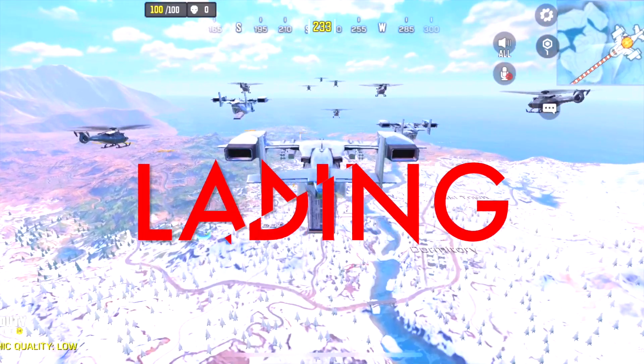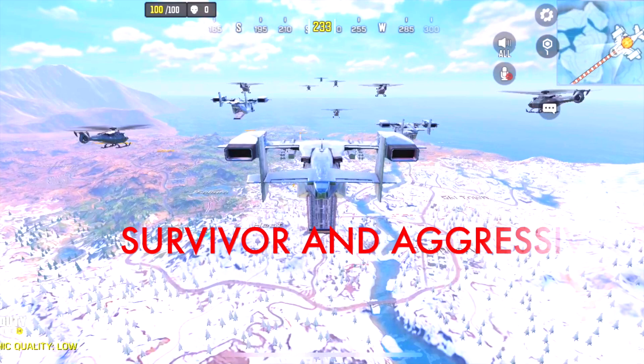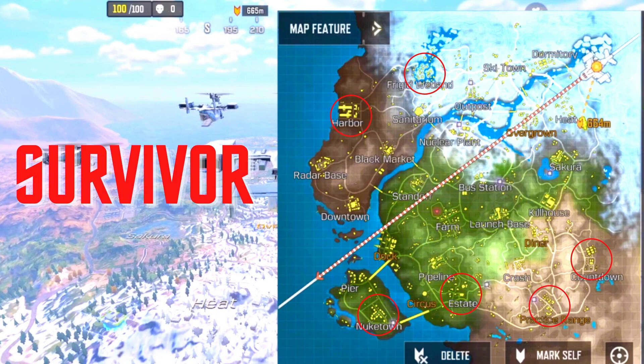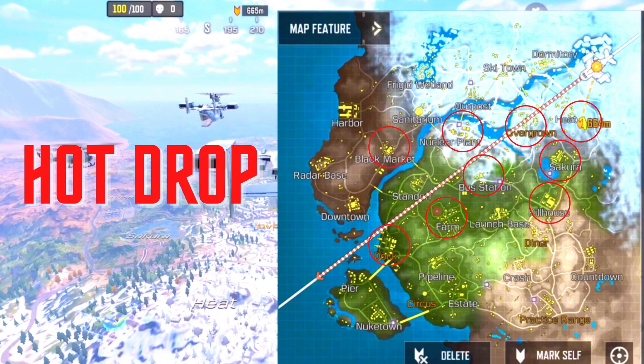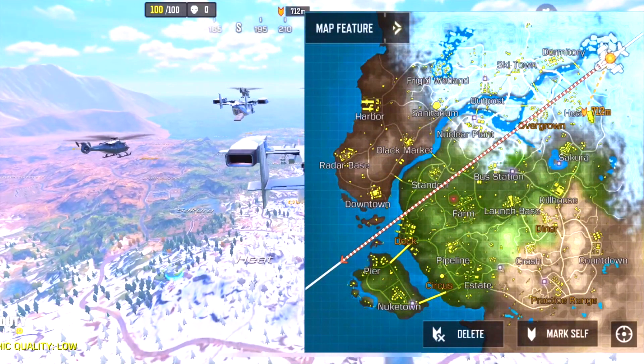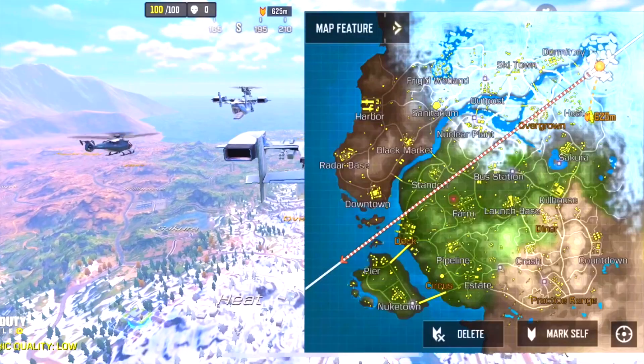First of all, landing. There are two types of players: survivor and aggressive player. If you're a survivor, land as far as you can to avoid initial fights. If you're aggressive like me, then land somewhere near the plane path. I decided to land on the platform for good loot and initial kills.